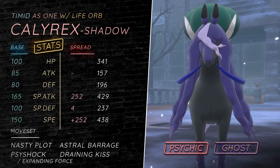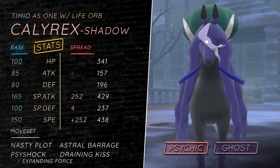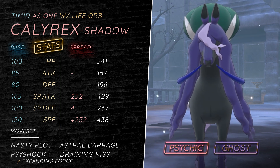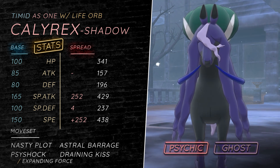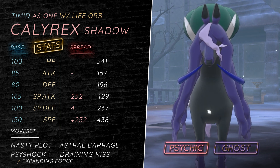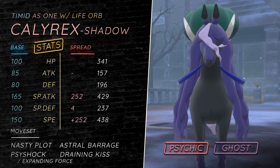The first set we have is the Life Orb Nasty Plot set. This takes advantage of its high special attack stat and the fact that it forces switches because it kills Pokemon. The best thing about it is that it's Psychic and Ghost — amazing offensive coverage. Luckily it's weak to Dark, which also resists Ghost, and Dark specifically in the Ubers tier because Yveltal is around.